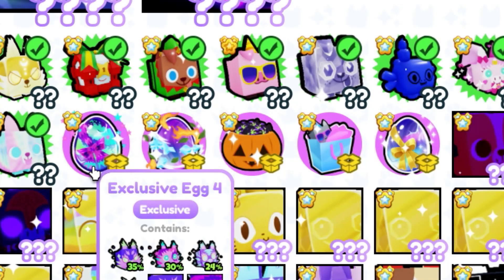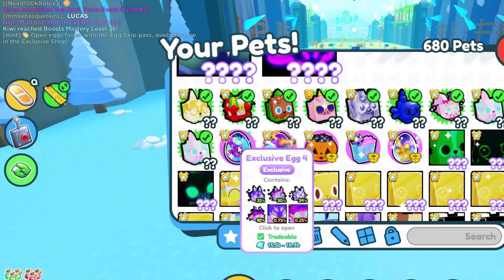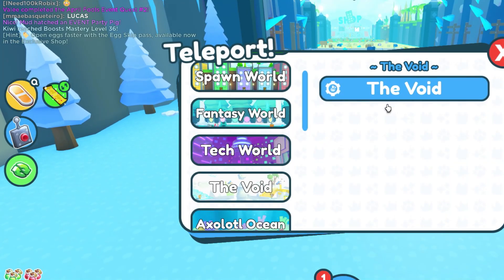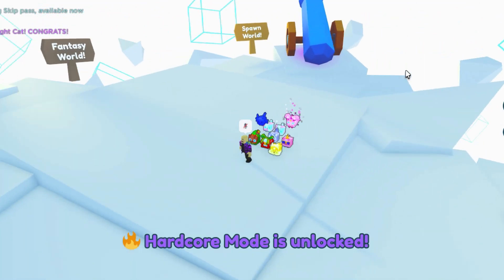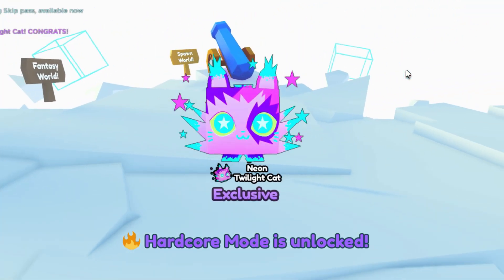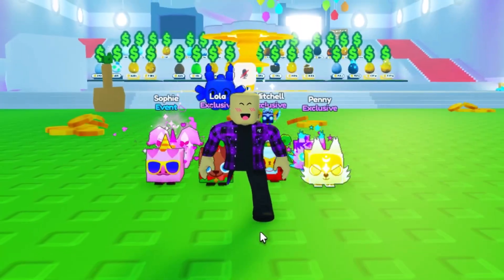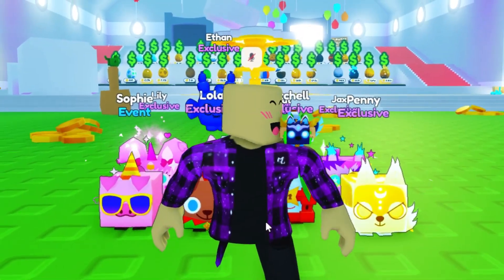I only have five more eggs left. For this next egg, let's open it and go to a different world — I don't want to see what pet I get. Let's go to the void. What did I get? I think I got a neon twilight cat. Some of these eggs are actually worth a huge pet, but the pets I unboxed are worth absolutely nothing.